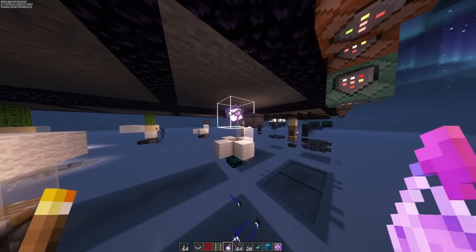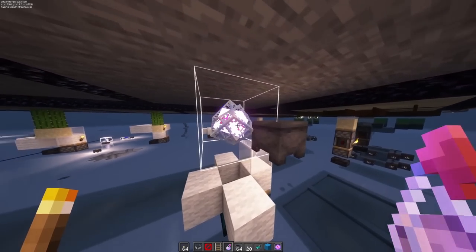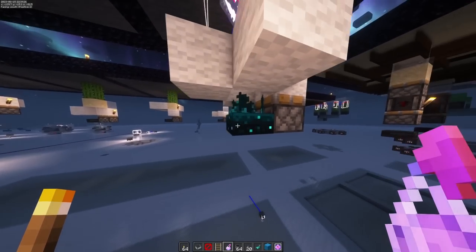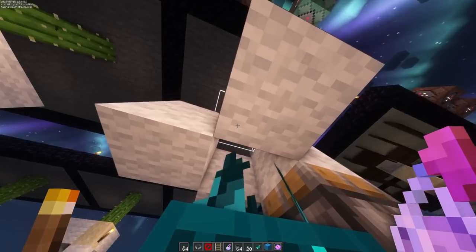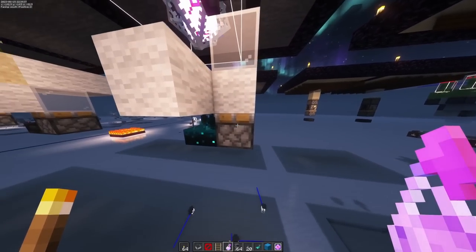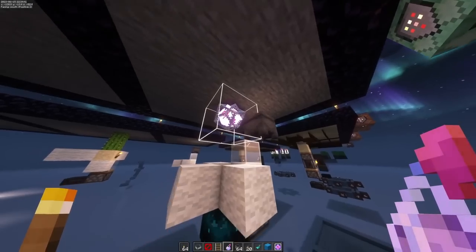These new developments lead us to the basis of our first design. We've got an end crystal floating inside a lava cauldron — that's our source of fire — along with a skulk sensor and a setup of wool. The wool establishes the cone of detection we're looking for in the system, about a 5x5 area, with other options available later. We've also got a piston that moves a chain of blocks to detonate the crystal.